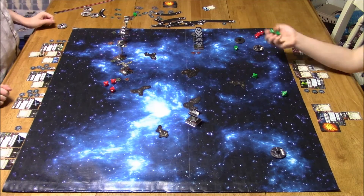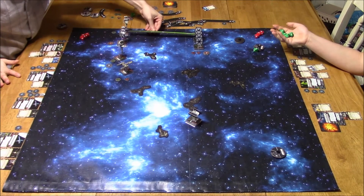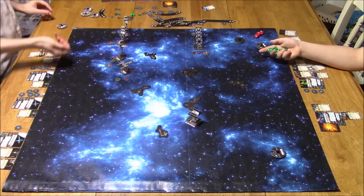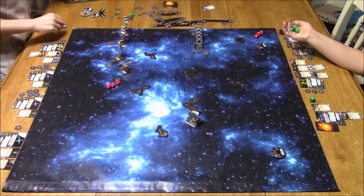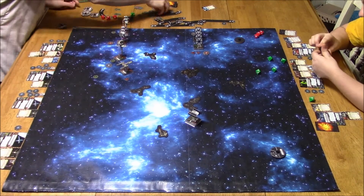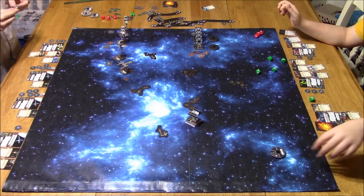I was hoping my B-Wings could take Zeta Leader out, and then my Y-Wing would be stress-free to stress out either the TIE Advanced or Quick Draw. The B-Wings are now attacking Zeta Leader, just trying to focus him down — one hit, one crit. He's got three evade dice, no damage. He has Stealth Device and is at range three, so that's five defense dice. But my Fire Control Systems kick in and I get target locks on Zeta Leader.